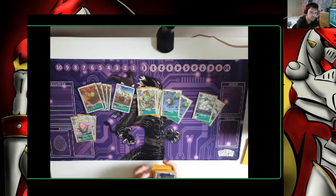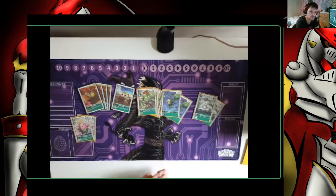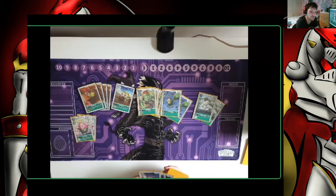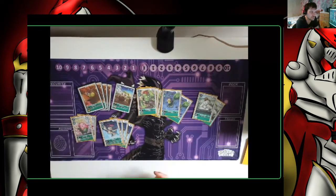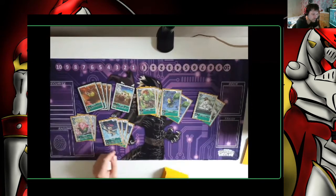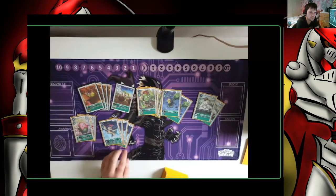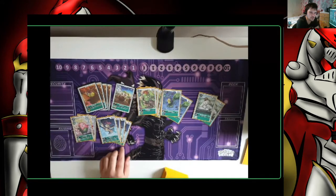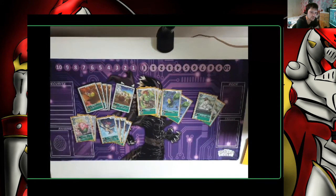Then we've got Lallamon, who when Digibursted returns to hand — great for just recycling rookies and refilling your hand. Then there's the card that is worth silly money at the moment: Promo Palmon. When it's bursted away it gives you Jamming, so it's kind of the whole point of the deck. If you see it in your opening hand, brilliant — just leave it there and build that stack.